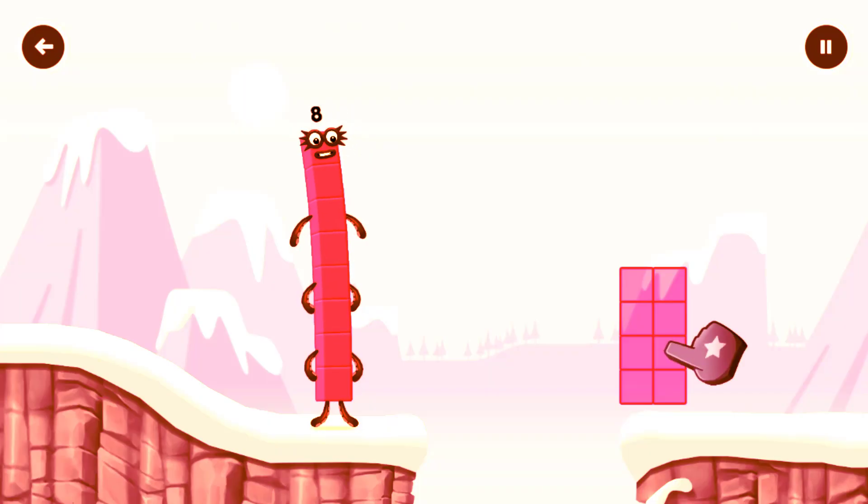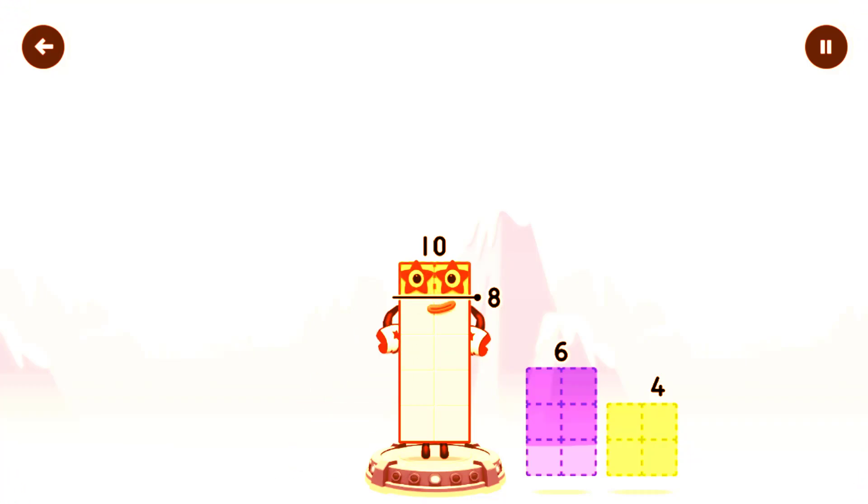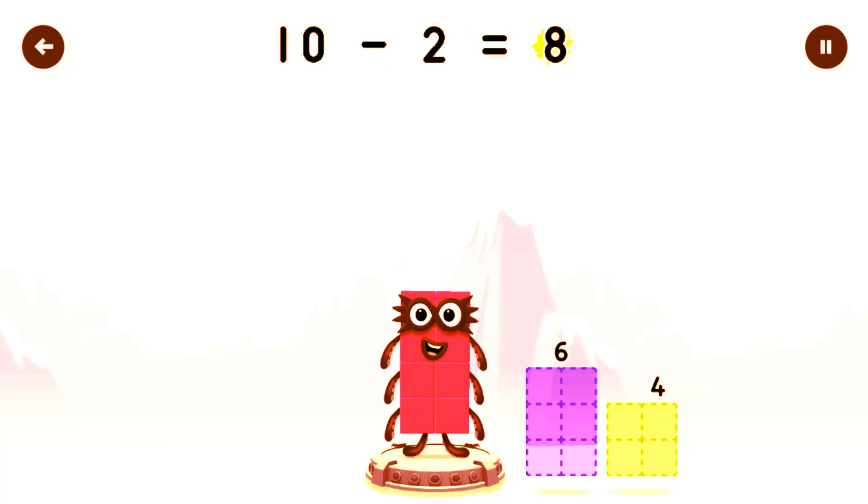Hmm, how can we get across there? Tap here to help — tap number blocks away from 10 to be correct. 8. Minus 2 equals 8. Octoblock!